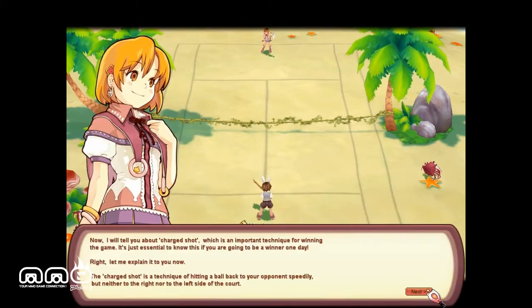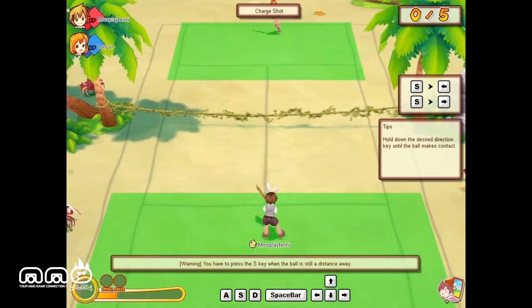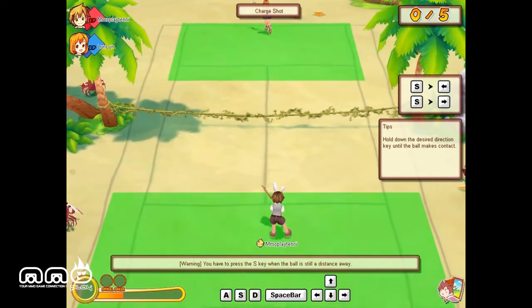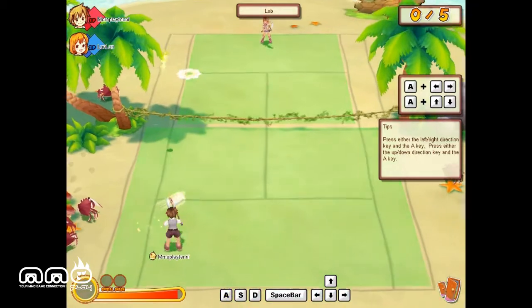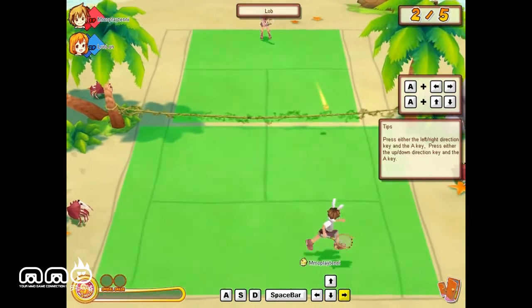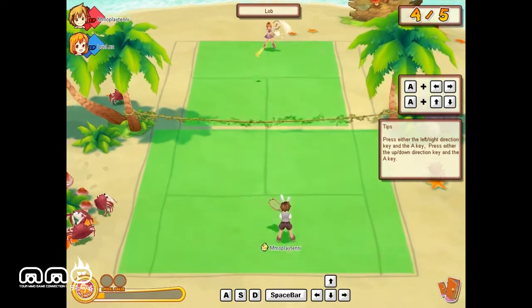There we go - I got my next part of my mission done. This one is going to be a different kind of shot. I use S now. I didn't read the instructions on this one very well - you actually hit the down arrow as you're doing it. Now we're going to practice my lob, so that's going to be A while holding the arrow. You have to hit the left or right arrows as you're shooting to control where it's going. Each of these little objectives requires five completions, just to make sure you've got it down.